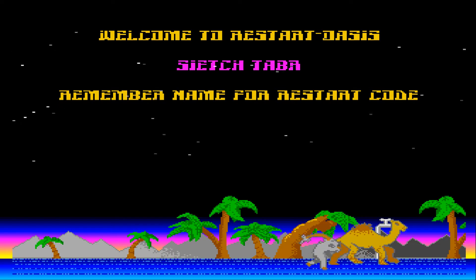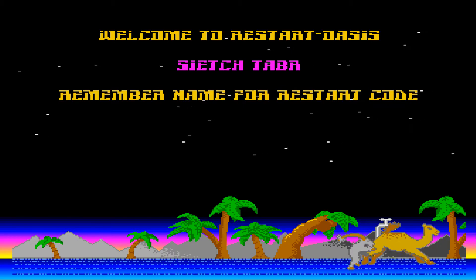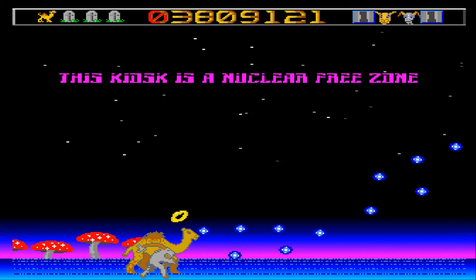So this is like a save area, so if you remember that name you can then start from this area again. An interesting way of refilling the Mutant Camel with water. And away we go again.